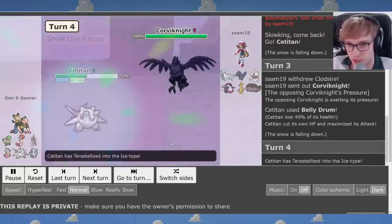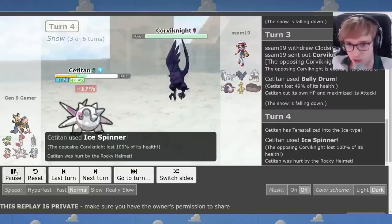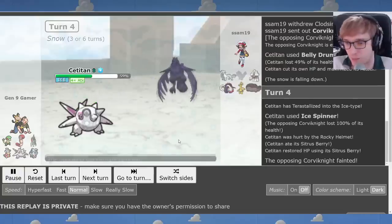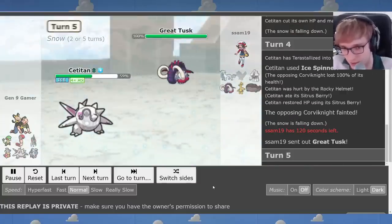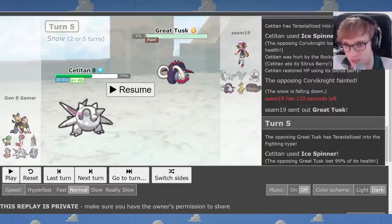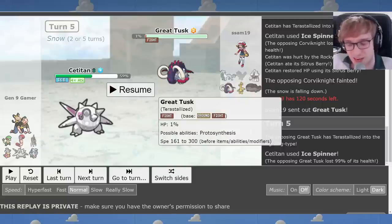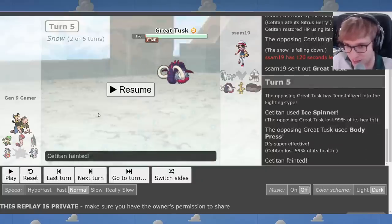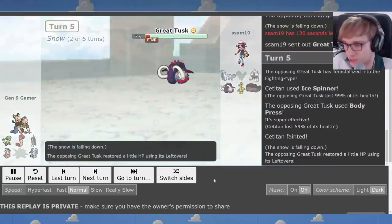It didn't matter too much here. I had to calc this one — Tera Ice does in fact let you one-hit Corvinite even if they're full defense. And the Rocky Helmet lets me eat my berry, so thanks Rocky Helmet. That's great. But then, Great Tusk — the Tera Fighting variant — can actually live a +6 Ice Spinner Tera Ice from Satitan. I mean, I feel like that's just wrong; I don't think anything should live this neutrally. But we live in an unfair world where Great Tusk can destroy our dreams. Satitan did at least take out Corvinite and chip Great Tusk down to one health, so that's something.